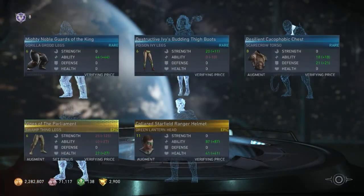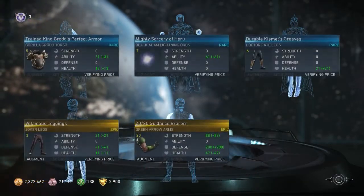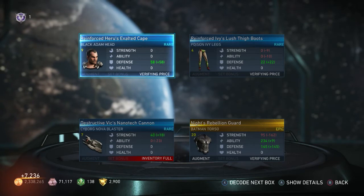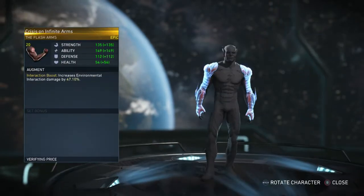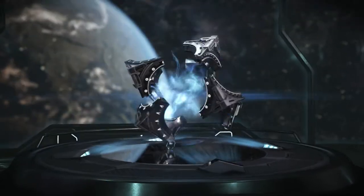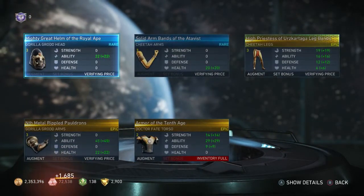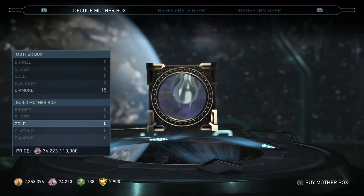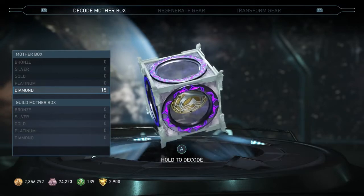I'm back again guys, sorry about that, but my inventory keeps getting full - it's really insane, but whatever. And the last platinum mother box - let's go! Crisis on Infinite Arms - okay, cool. Alright, now I got two more platinum guild mother boxes. And the last one - there we have it. Alright, oh my god, this is taking so long. Alright, we have our diamond mother boxes, so let's go ahead and open them up.